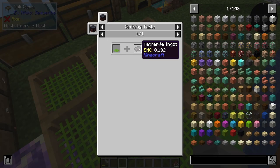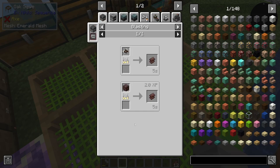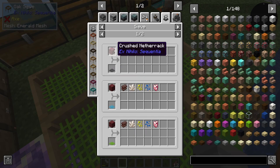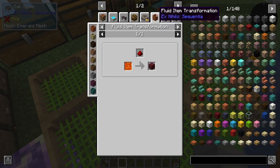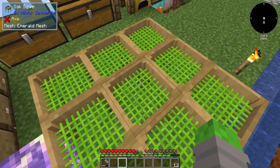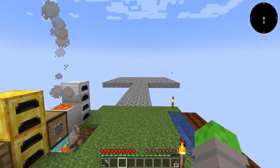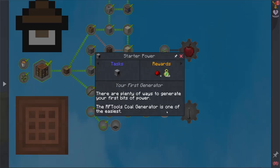The next mesh is the netherite mesh and I don't know how to get netherite yet. To get netherite scrap I have to sieve crushed netherrack, and to get crushed netherrack I need netherrack, which requires automation with a barrel and some lava. That's a whole thing I don't want to do today — instead I'd rather get into power.